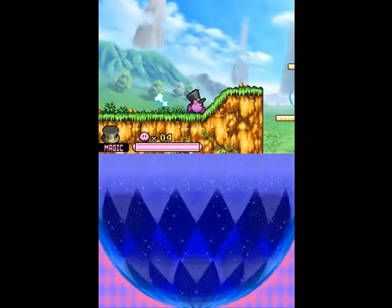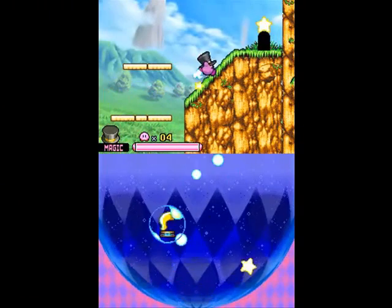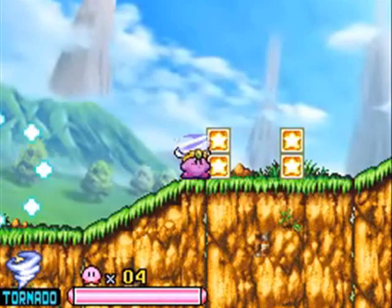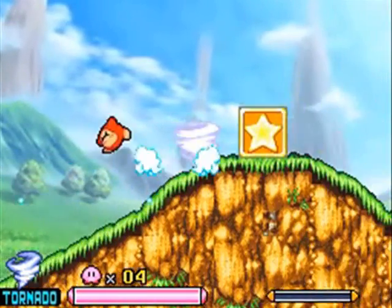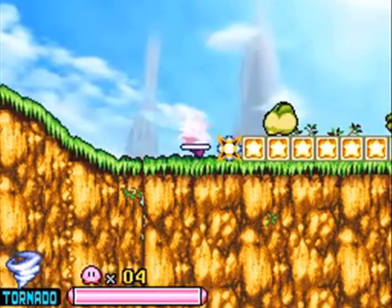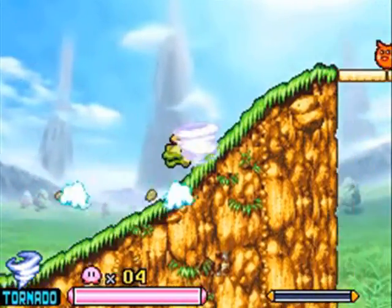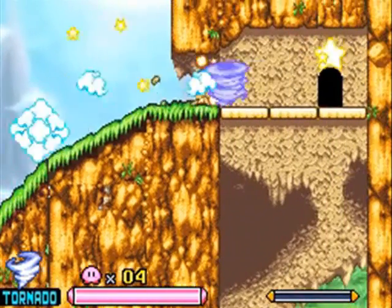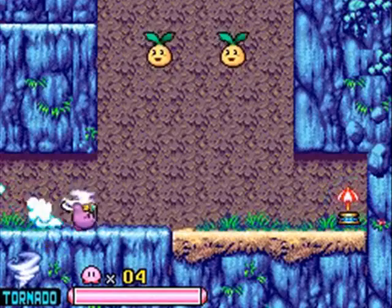Level 3-3 — nothing else to talk about, really. We got a cutter bubble — no one really cares about Cutter. We do have Tornado, though. As much as I love Magic, I may as well do what the level wants and use Tornado. Tornado is a much more usable ability now — it can go through blocks, so it's generally not that bad, though you don't even use it that much in this level.